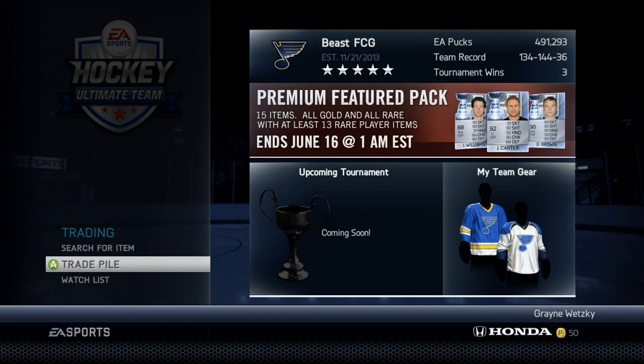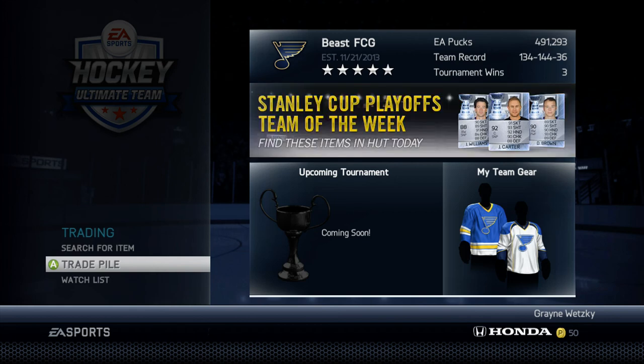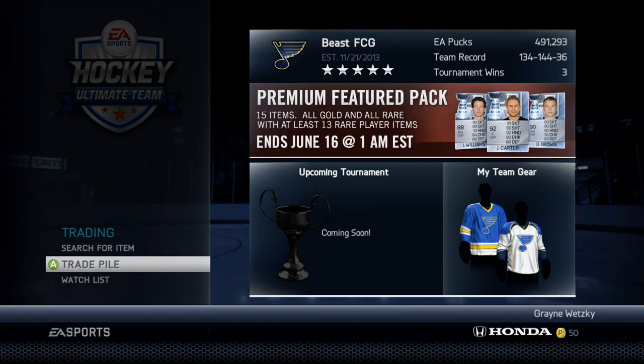To clear up the reason why I have 491,000 pucks — I do not grind for those. I got an Evgeny Malkin and a Brendan Gallagher in a pack. I sold Evgeny Malkin and kept the Gallagher. I'll show you my team in a little bit. I kept the Gallagher, so I sold Evgeny Malkin for like 650k pucks.